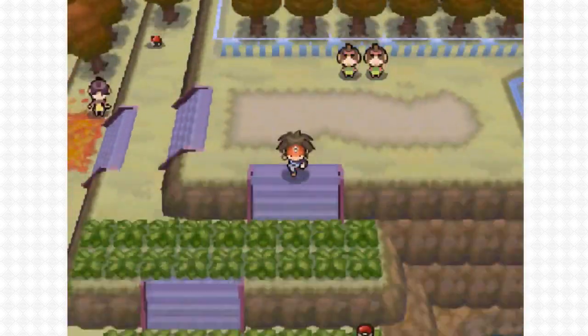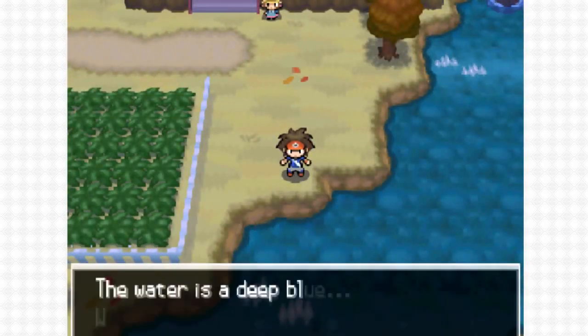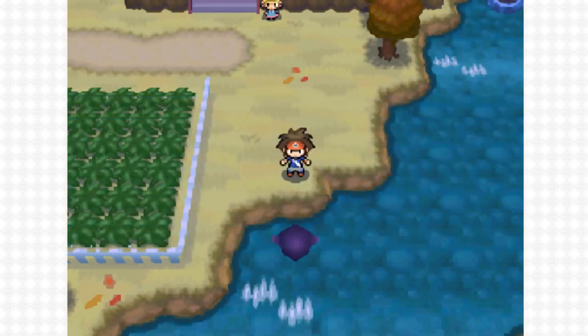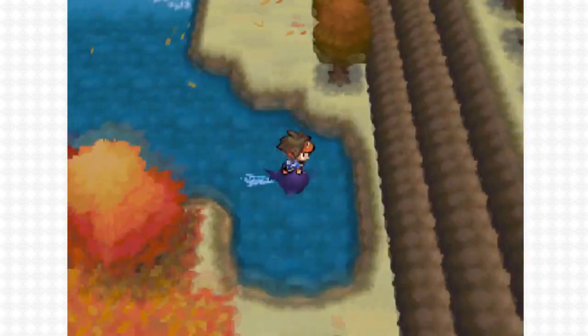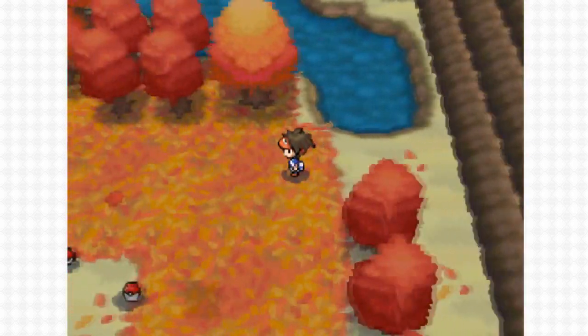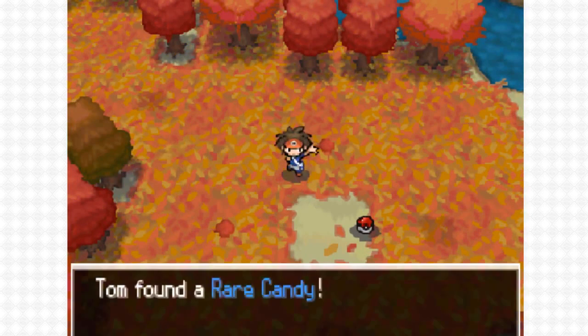On Route 20 during March, July, and November — or as the game calls it, Autumn, even though that seems a bit weird — you can surf on the south of Route 20. Go slightly to the right and you will find a big leafy area. Watch out for the trainers. On the left is a Poke Ball containing a rare candy.